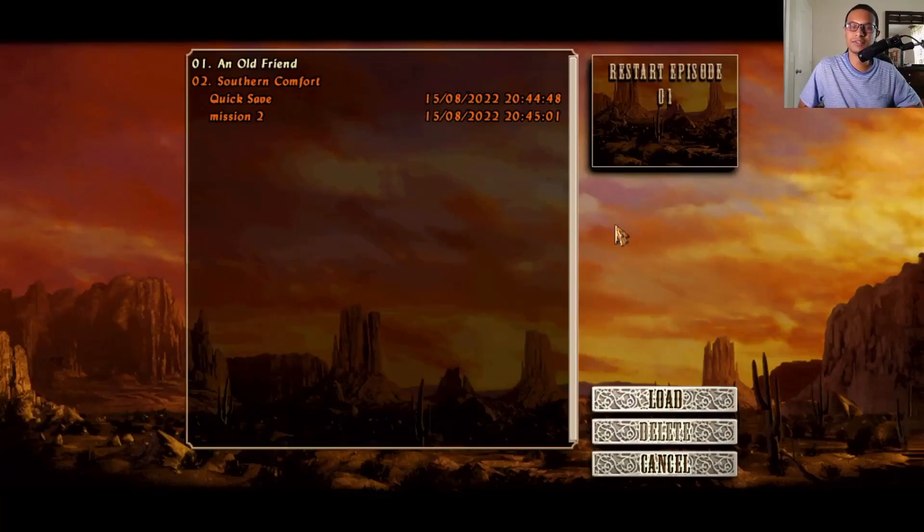Hello viewers, welcome to Ultimate Gaming Guide. I'm Tanver, and in this video I'll be doing Mission One for Desperados: Wanted Dead or Alive — the first mission, 'An Old Friend.'